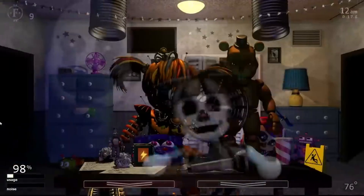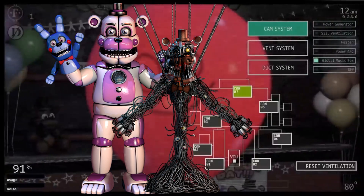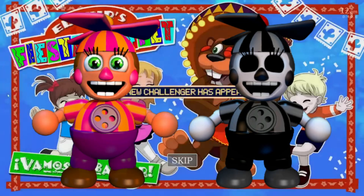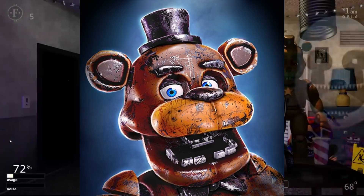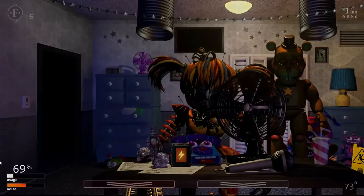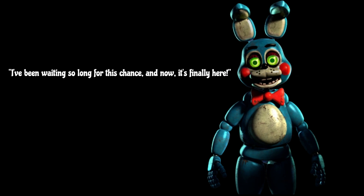Cut Voices. This refers to the cut voices for Freddy and Toy Bonnie in UCN. Freddy was originally going to be voiced by Callan Goth, the voice actor for Funtime Freddy and Molten Freddy. These lines were recycled and garbled for Fredbear. Toy Bonnie was originally going to be voiced by Stephanie Belinda Quinn, the voice actor for Dee Dee. Toy Bonnie's voice lines were never used, so it's a total mystery what his voice could have sounded like in UCN. However, both get voices in FNAF AR Special Delivery — Freddy's voice actor is unknown, and Toy Bonnie's voice actor is Cadet Coon.